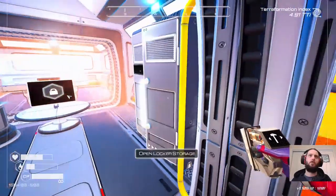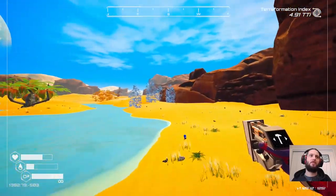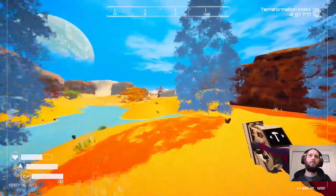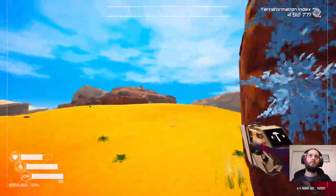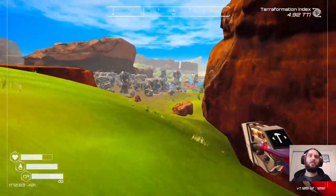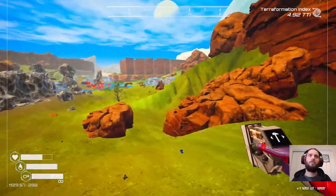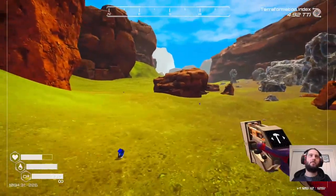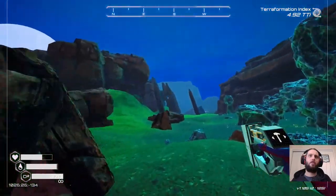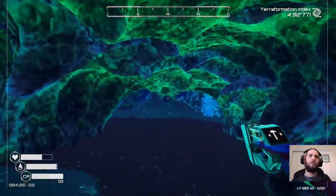I want to head back to base now, but I don't think I have a teleporter here — it's probably something down in the canyons. 4.92 — we're almost at 5. That's the side effect of just randomly exploring and looking for stuff: my TTI is still ticking up.